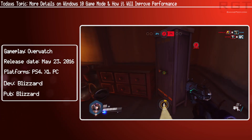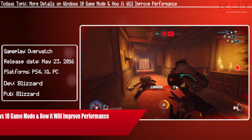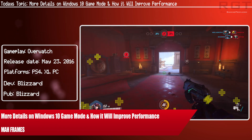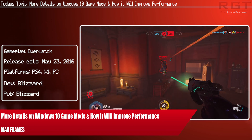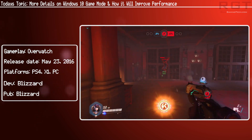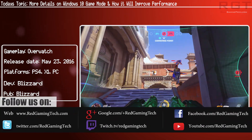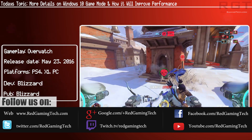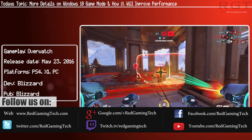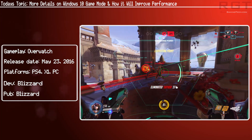Some time ago we discussed the upcoming game mode for Windows 10, and while Microsoft did give us a few hints as to what to expect from this particular game mode and what implications it has for performance, we have a bit more information for you today. This information is from a little while ago but was only just brought to my attention. They discussed that game mode will actually dedicate a certain number of CPU cores to game rendering rather than allowing other background tasks to be scheduled concurrently on those chips, according to a report from Ars Technica.